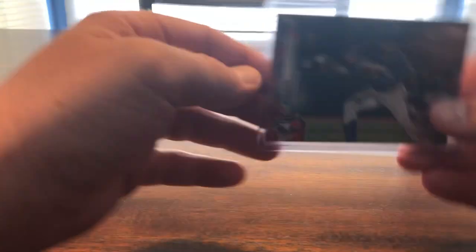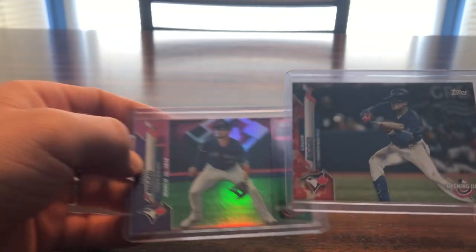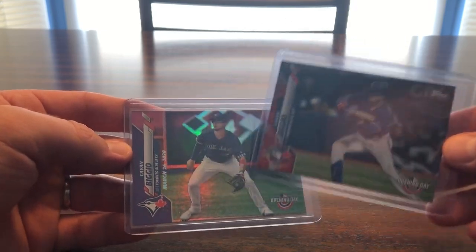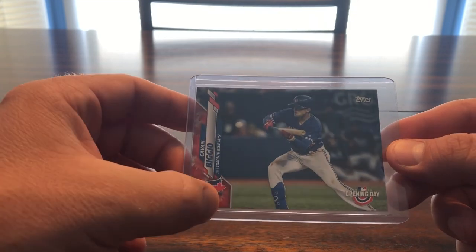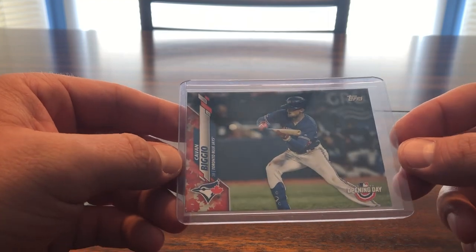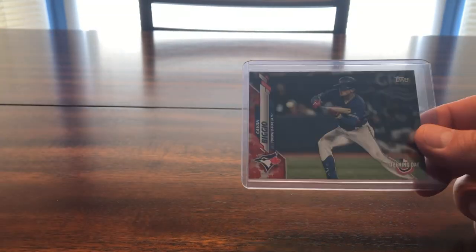This is a cool one. So this is the American Opening Day version where he's fielding, and this is the Canada version — it's got the maple leaves on the border and he's bunting. I actually got this shipped from Canada. Pretty cool little SP there, happy to grab that.